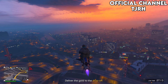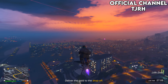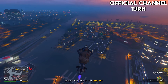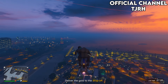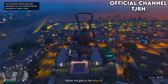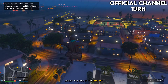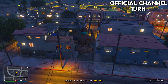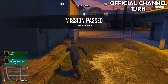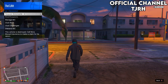If you have an Oppressor Mk2 use that; if not, you can go to one of the places where helicopters spawn and use one of those. Head over to the golden circle and fly a decent height above it, then jump off your flying vehicle and open your parachute immediately, aiming to land right on the golden circle. If you don't land exactly on it, it shouldn't matter too much — just go into the golden circle and it should still work.